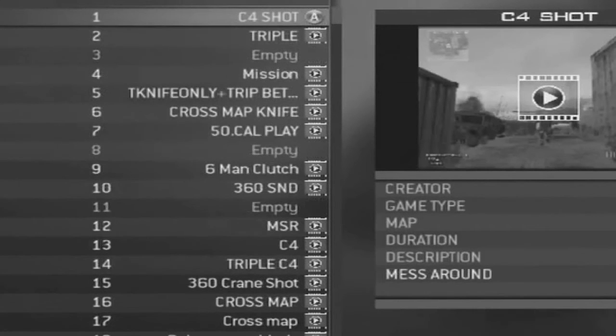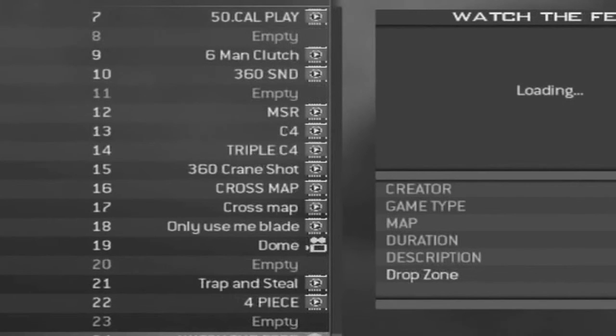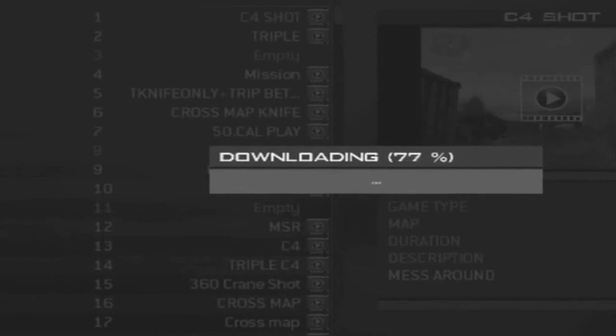What this glitch will do is take you to the level they were when they recorded that clip. It's a confusing glitch and honestly I don't even know how it works. We're still working on a way to find out how you can keep this level, but from as far as I know this level is only temporary until you leave the theatre clip.